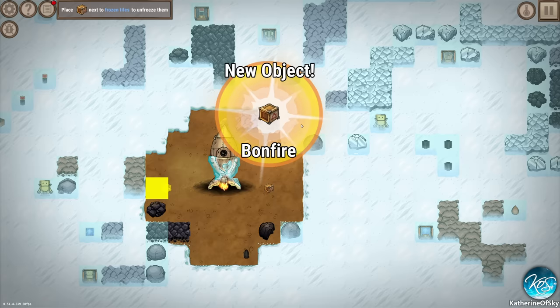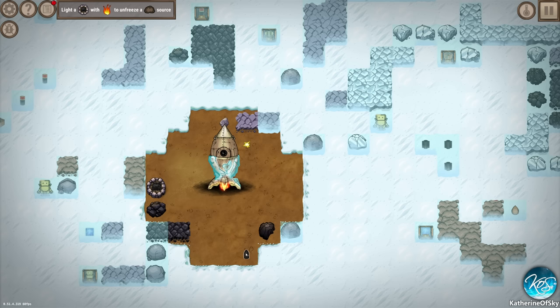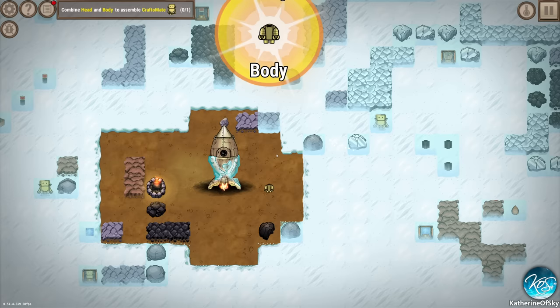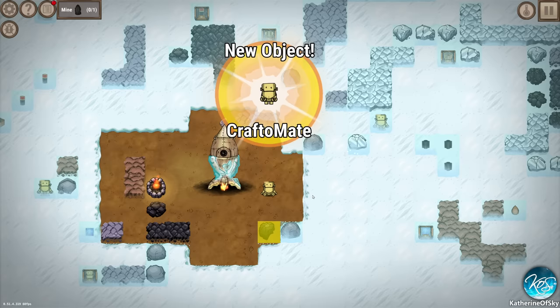Let's get some more. New object: bonfire! So we put fire in the bonfire thingy - we create a spark with coal again and add fire. Hooray! New object: body. New object: head. Let's put those together - we have a craftimate!